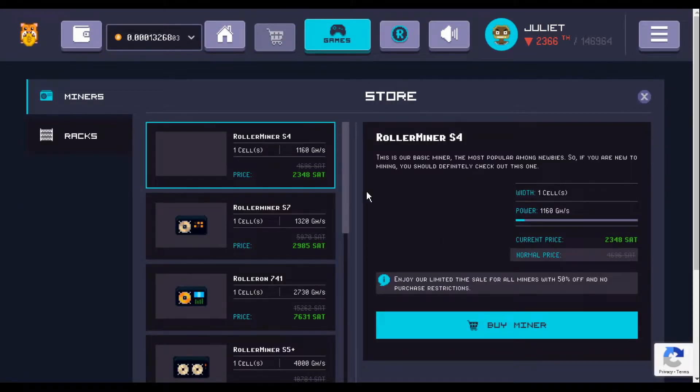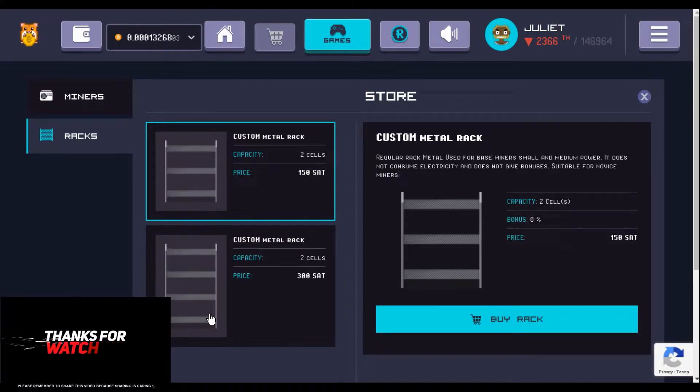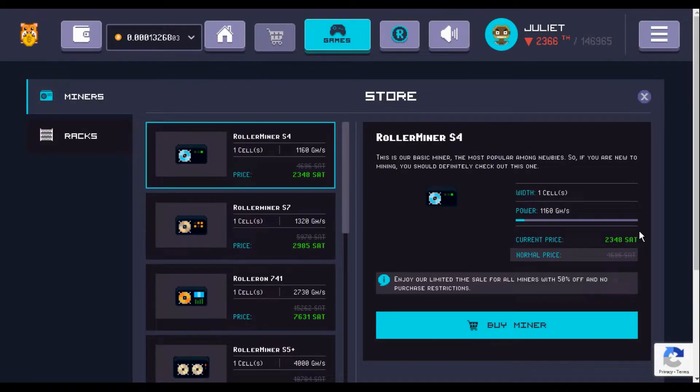If we go into the shop, the first thing you need to purchase is a rack. As you can see in my humble abode I've got three of them lined up — this is where you place your miners. You can buy a basic rack for 300, or buy larger racks which take up less space in your apartment. Buying the larger racks is the better way to go; I ended up buying three small racks, which I'm sure will undo me at some point.